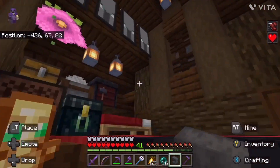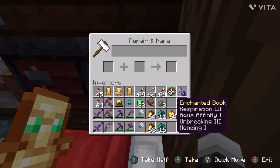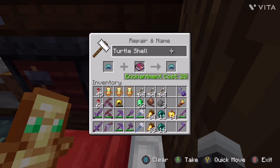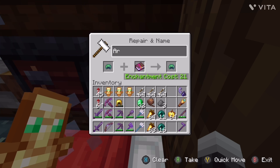So we're going to place the anvil down and put the enchants on the turtle helmet. This looks like an army helmet — henceforth I shall call this...